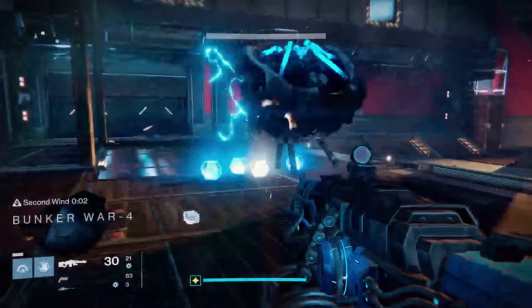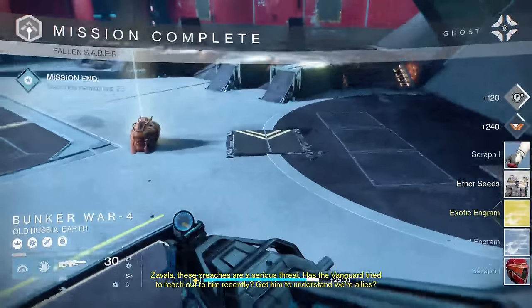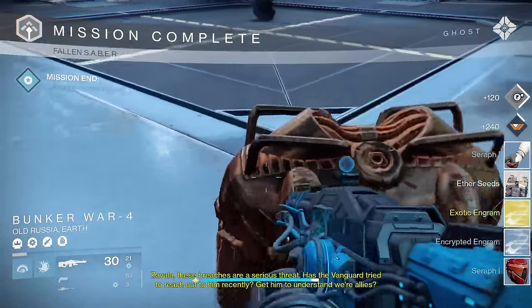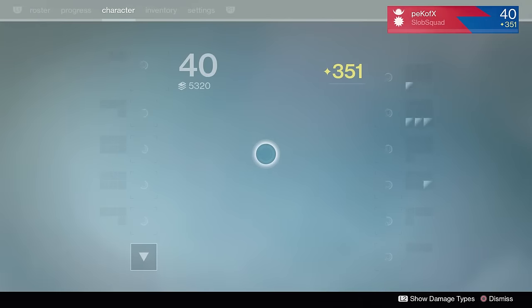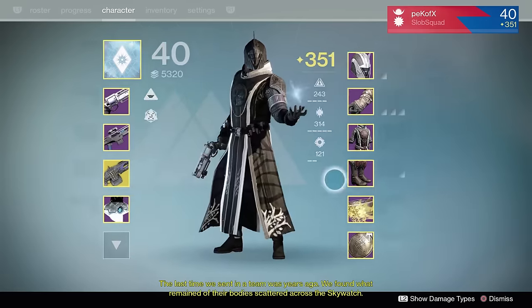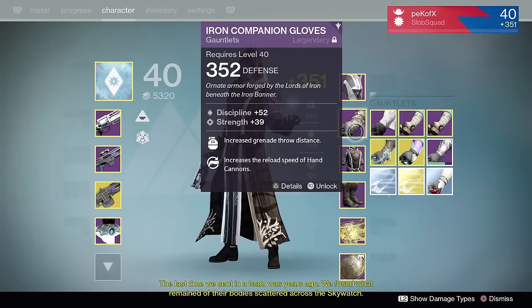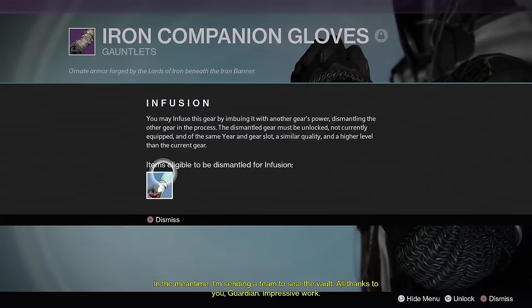I've seen a lot of videos recently about how people are ranking up for Rise of Iron. I noticed a lot of people are doing the Omnigul farm, which does work, but my group was having a little trouble killing her every time. When you farm Omnigul, you get good gear consistently, but you're missing out on Vanguard rep and exotic engram drops. I personally think it's just much better to run the strikes instead of just farming Omnigul over and over.